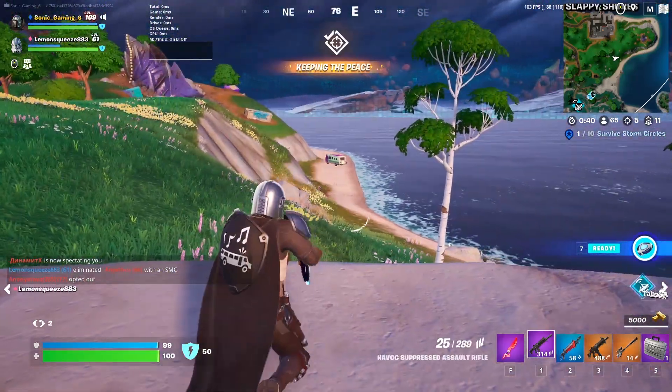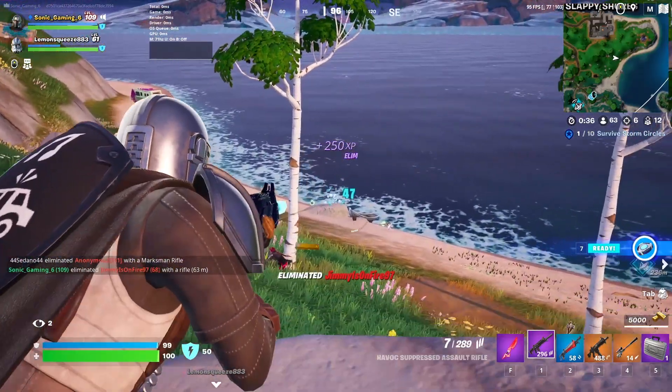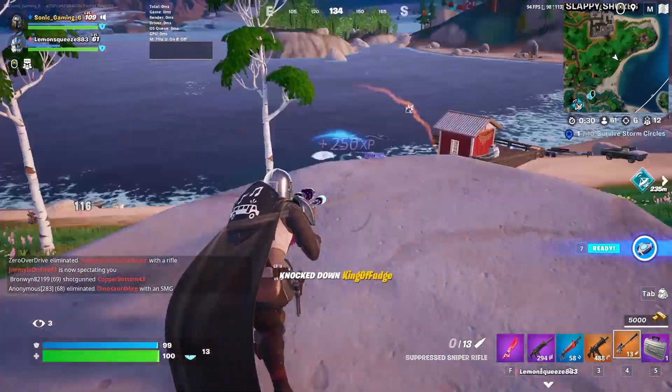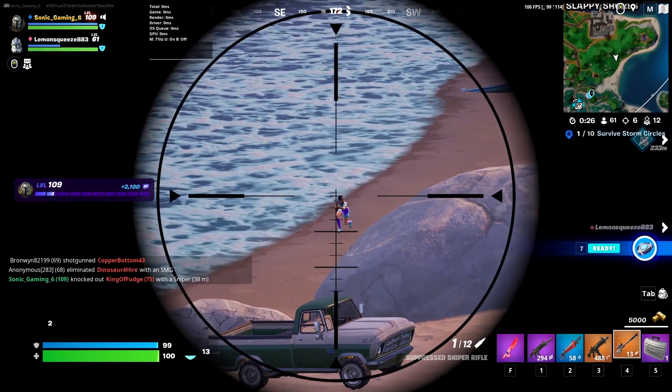All you need to do is find a group of people and start headshotting them with an assault rifle or sniper, and you'll eventually get the damage opponent ones as well. For damage opponents you need to do 1500 damage - basically just down seven people and finish them, which counts as around 200 damage each, not including shield. I'd advise playing in no-build mode if you're going for damage opponents or headshot opponents.